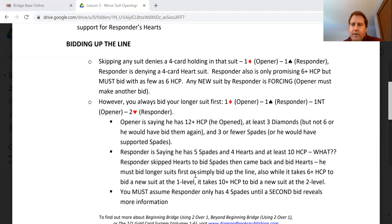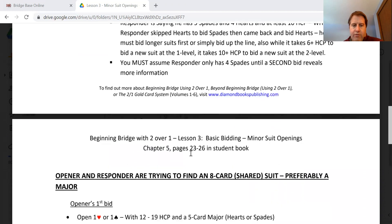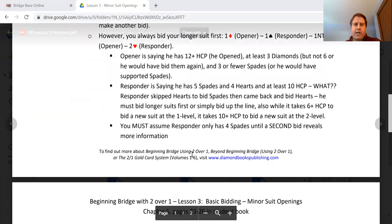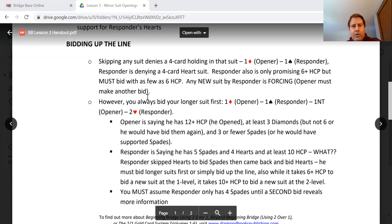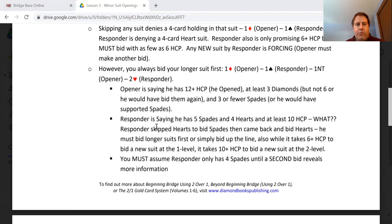You're going to have a few extra points because you are bidding twice. You must assume the responder only has four spades until you find out more information. So as responder, you go up the line when responding.